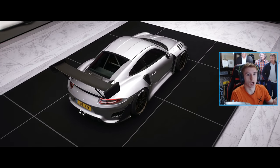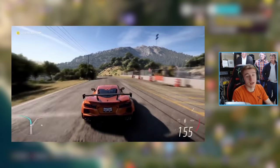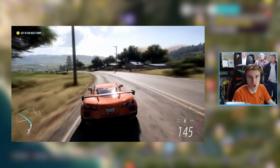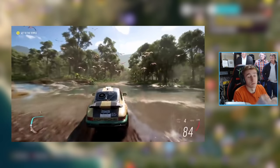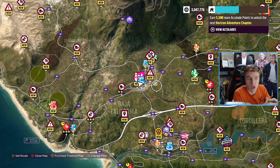Just a general guide of when you unlock everything, how you unlock everything, all the features and stuff like that, and the very basics of how the game works. When you first load into the game, you'll be given the prologue starting races. This is very basic. You'll get to drive the Corvette, the Bronco, an off-road Porsche, and the Mercedes-AMG One — those are the basic starting races it's going to make you do.